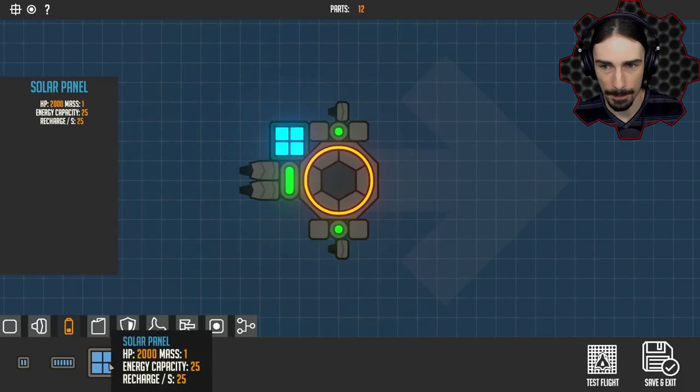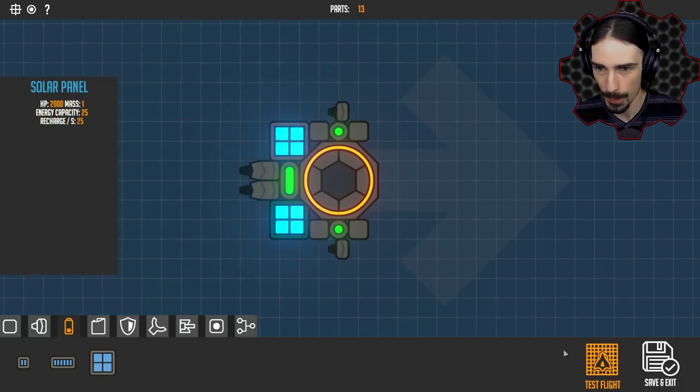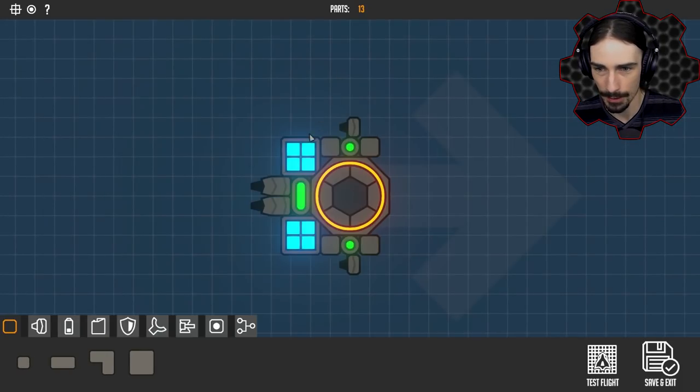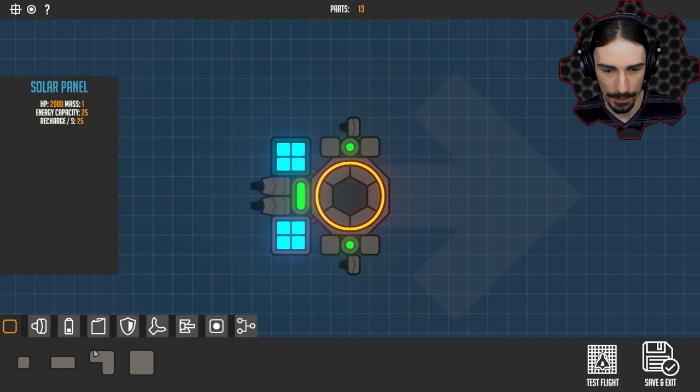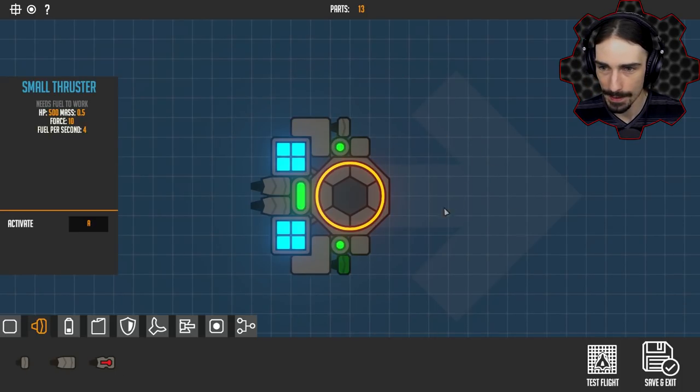In the back I'm going to have some big thrusters. I know that if things collide it tends to glitch out, so let's do a quick test flight. Yep — that's a collision, so that's not going to work out. Let's go back to the editor and move that back just a little bit. There we go, that looks good.